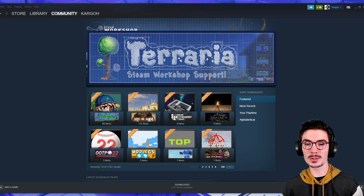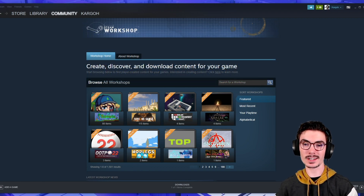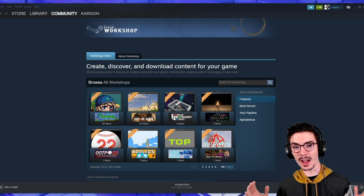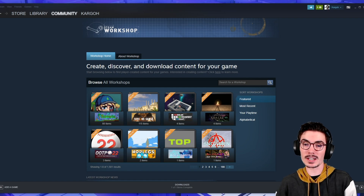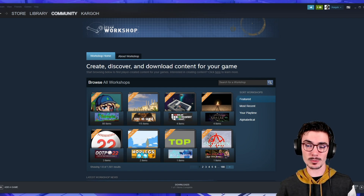What's up Terrarians, my name is Cargo and welcome to the new update in Terraria 1.4.2 where we unlock Steam Workshop. I'm so excited to get into this. If you haven't used Steam Workshop before or you're not familiar with it, I'm going to show you how to download the new texture packs, language packs, and music packs — all the new things that come out in 1.4.2.